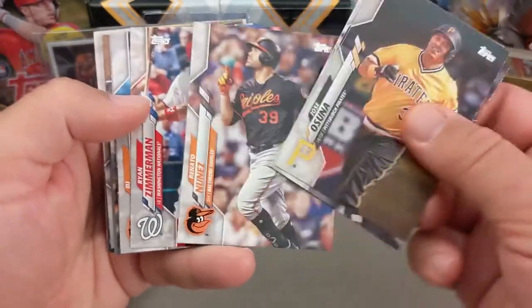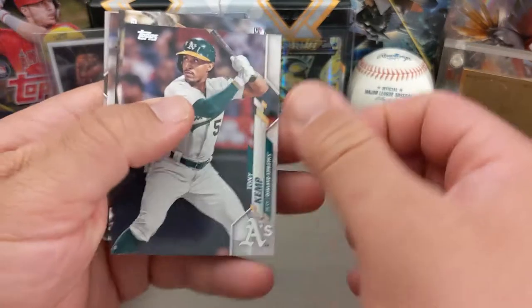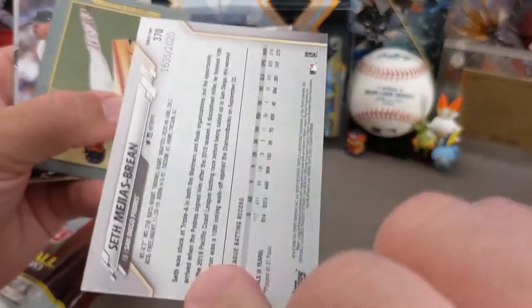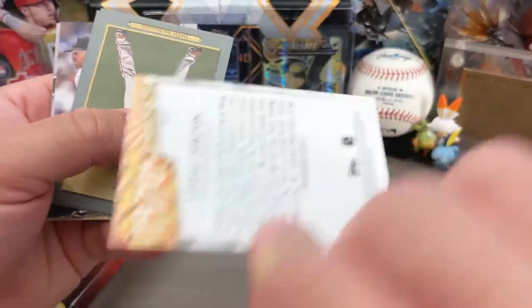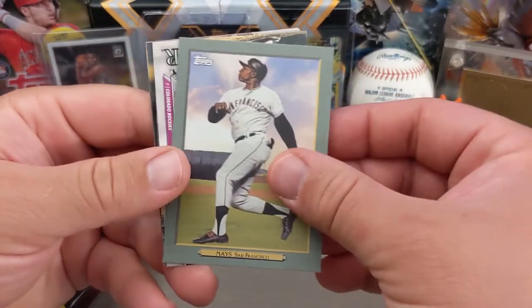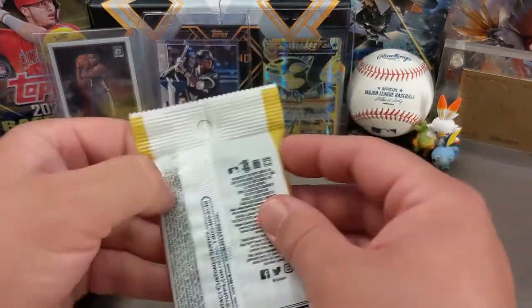With this Topps Series 2, we're really looking for Luis Robert as the biggest hit card. We have a gold rookie card of Majeas Braun, which is actually really cool — I looked up the price and it was only about two or three bucks. We got the Turkey Red cards, which is pretty cool — a rookie card of Davis and a Willie Mays. Here in Series 2 we're getting Turkey Reds of some throwback and older Hall of Famers, which is kind of nice. Unfortunately none of those cards are worth that much money.